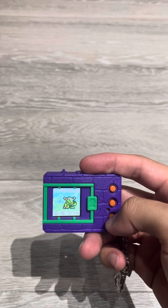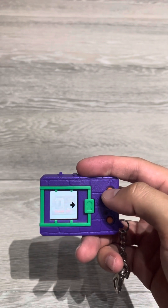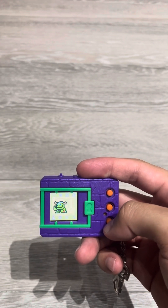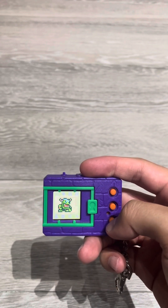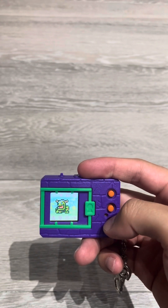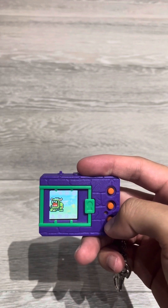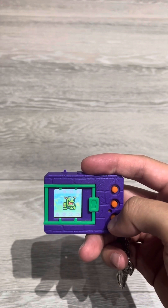Belligerent to a fault, it will boldly challenge even opponents with significantly higher battle strength compared to its own, and this has earned it the moniker of the Digimon hunter. The bone club Ogremon wields in its right hand is a spoil from its victory over Skull-Greymon — which means Ogremon technically could have defeated an ultimate level Digimon. It unleashes its special move Pummel Whack by swinging its massive arms.